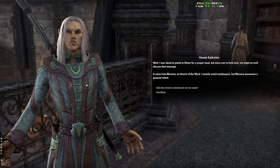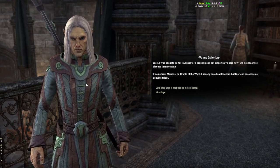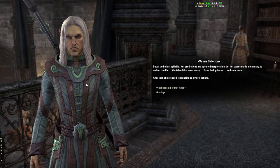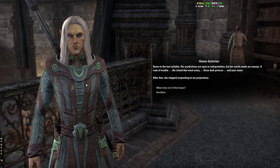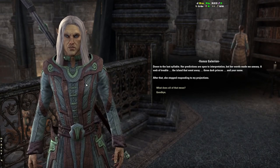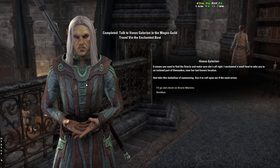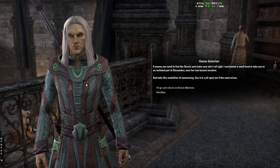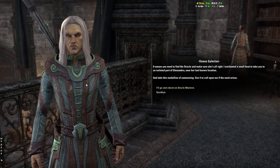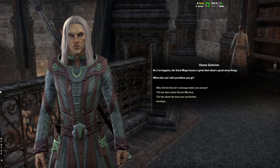Here's Vanus. He says: 'I was about to portal to Alinor for a proper meal. But since you're here now, we might as well discuss that message. It came from Mariv, an oracle of the Wyrd. I usually avoid soothsayers, but Mariv possesses a genuine talent.' And this oracle mentioned me by name — down to the last syllable. Her predictions are open to interpretation, but her words made me uneasy: a web of trouble, the island that went away, three dark princes — to your name.